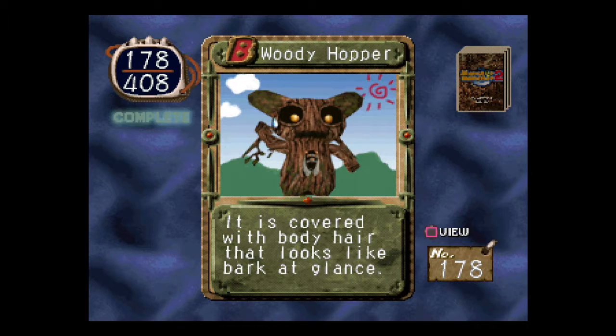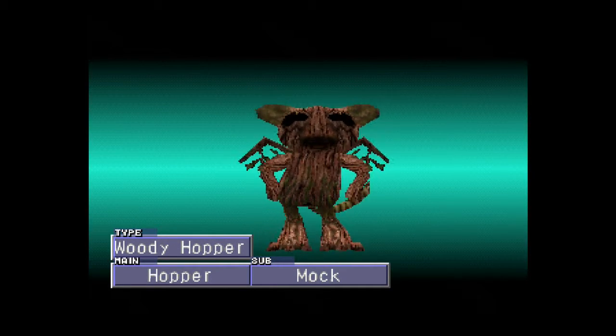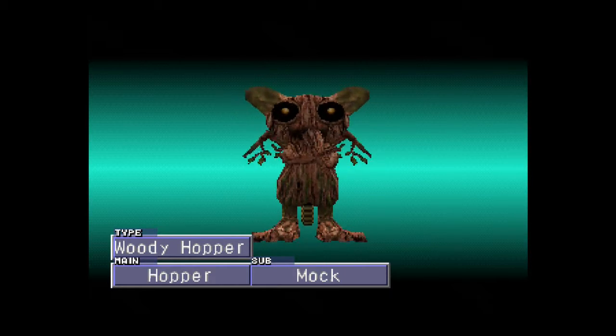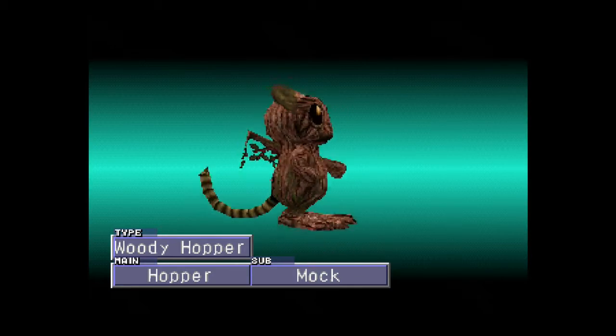Woody Hopper. It is covered with body hair that looks like bark at a glance. I like the picture with the little sun in the corner there. I had actually seen this one as a kid. He's got like a hole in his head — there's a lot to comment on that. No wonder it's not too smart.